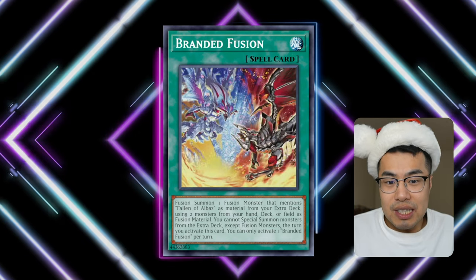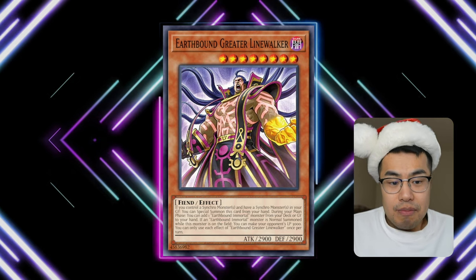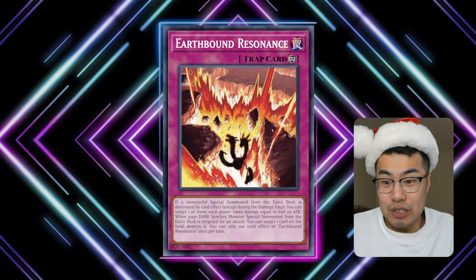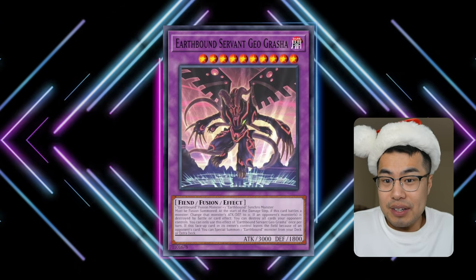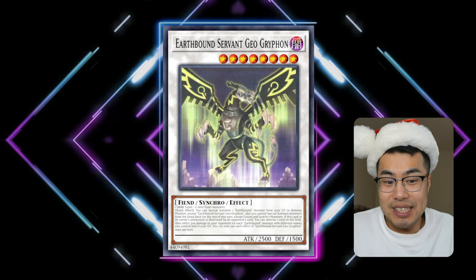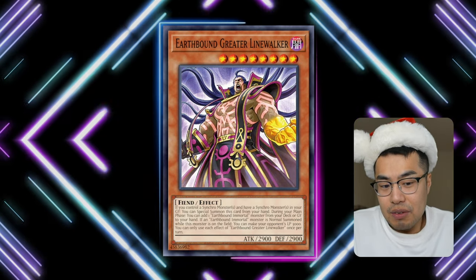The last card is kind of a meme-worthy pickup, but it's actually Earthbound Greater Linewalker. The Ultra Rare printing is about 25 cents right now. Earthbounds are getting a lot of new support in the upcoming Maze of Millennia pack — I think around 12 new cards, a huge chunk of the set — including new Synchro and Fusion Monsters. You could dedicate 25 to 75 cents to a playset just to have the engines ready in case people hype it up or you decide to play it.